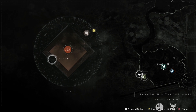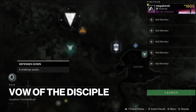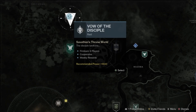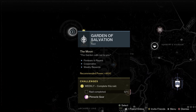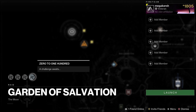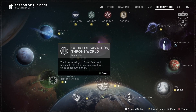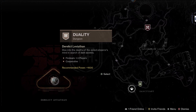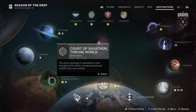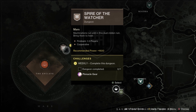Then a relatively recent raid — Vow of the Disciple — with the challenge Defenses Down. That leaves us with the Garden of Salvation Raid, which as you can see is the featured raid for the week with all challenges available. For the featured dungeon it is Spire of the Watcher, and as you can see you get that pinnacle gear.